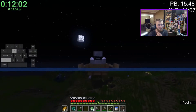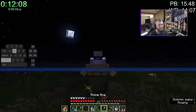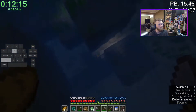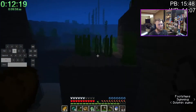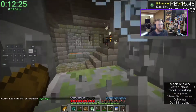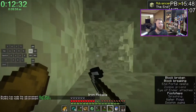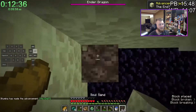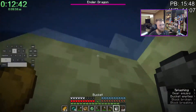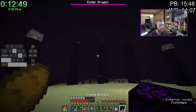I see the stronghold right now and I'm freaking out because I also see light sources, which are a good indication that maybe there's a portal room nearby. I go down to the first source of light and it's clearly not the portal room. I go to the second source of light and, yep, that's definitely the portal room. I don't think I've ever been so nervous in a run at this point. I need a pretty decent End to clutch out the world record — it pretty much just comes down to the dragon.